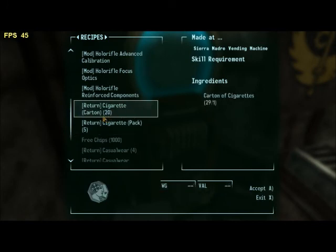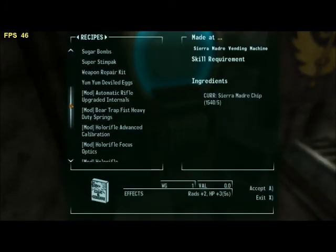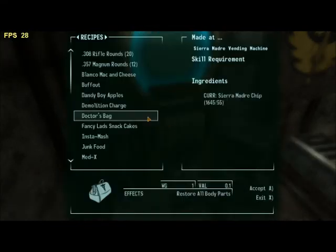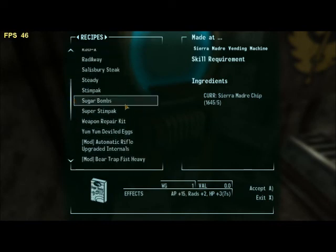This is why you want to return cartons of cigarettes and cigarette packs — if you return a carton you get 20 chips, which means you get a weapon repair kit. The weapon repair kits are dirt cheap compared to other weapons, and then you can sell them back to a merchant and make tons of money.